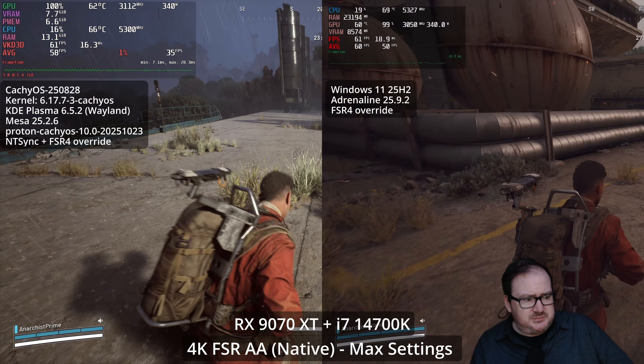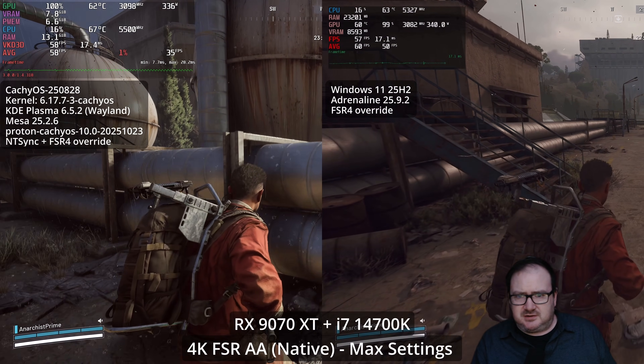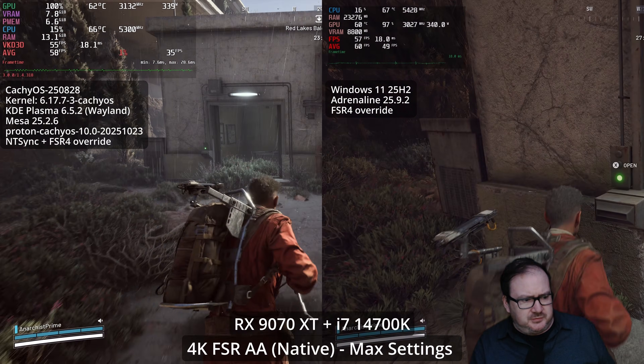At 60 FPS I think you have a good smooth experience. Moving on to the side-by-sides with Linux and Windows, you can see all the settings on the left-hand side for Linux — kernel, Mesa drivers, etc. — and the Windows version on the right.